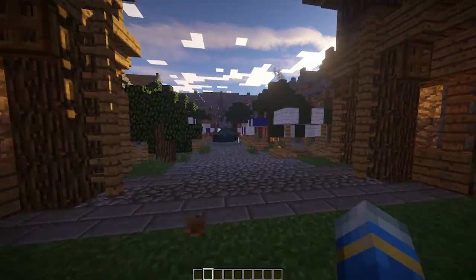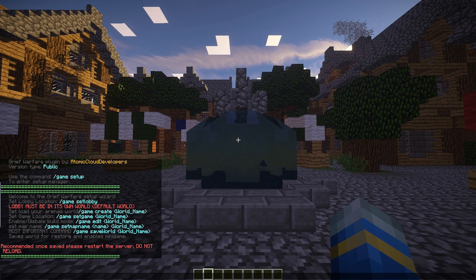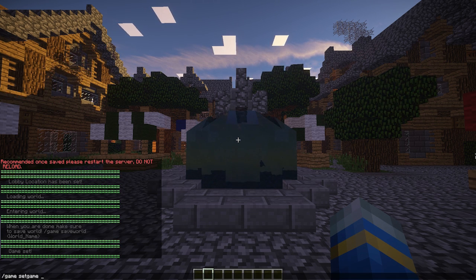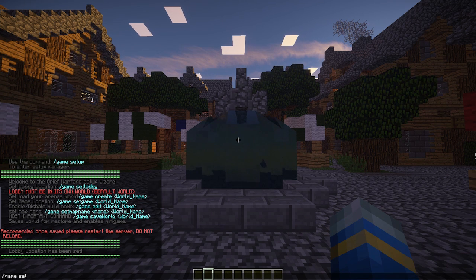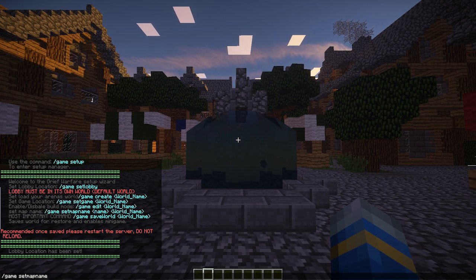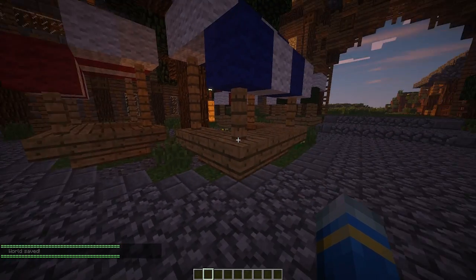Go through the gate and into the middle of the town. We need to set the game world and the map name, so do /game set game for the map 'town'. Then we also need to set the map name and save it. You can edit it if you want, but Joe already built it so we don't need to. Set the map name to 'Cool Town' and then do /game save world, with the map name 'town'. That's how you save it.